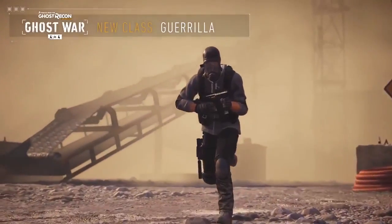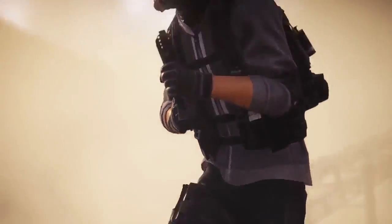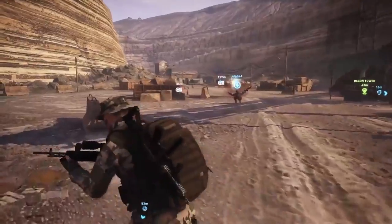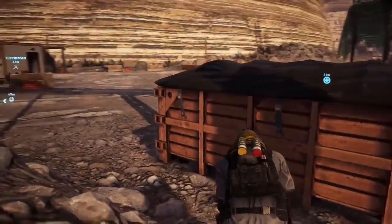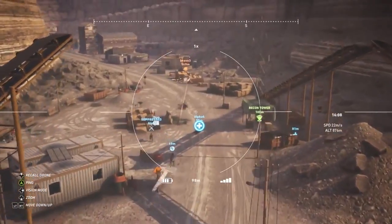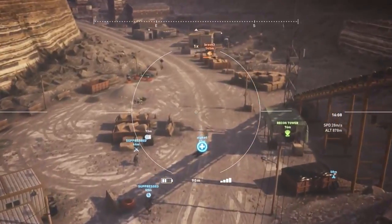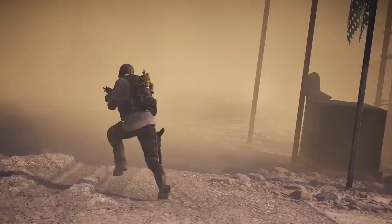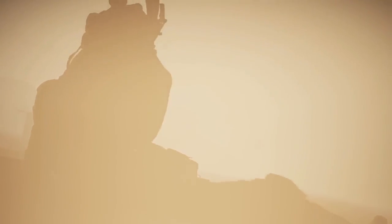The second class to join the battlefield is the Gorilla. The Gorilla is specialized in cover and diversion strategies. Equipped with a smoke grenade launcher drone, the Gorilla can create smoke screens for both offensive and defensive tactics. Any players inside the covered zones are concealed and cannot be marked by aiming, binoculars, or drones. These smoke covers will allow you to safely revive friendlies and to cover their movements.